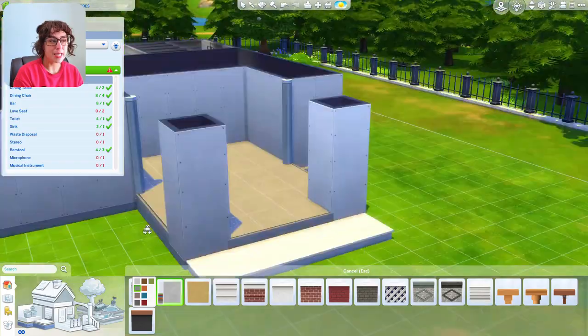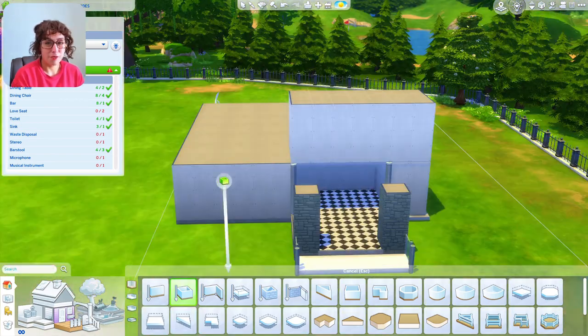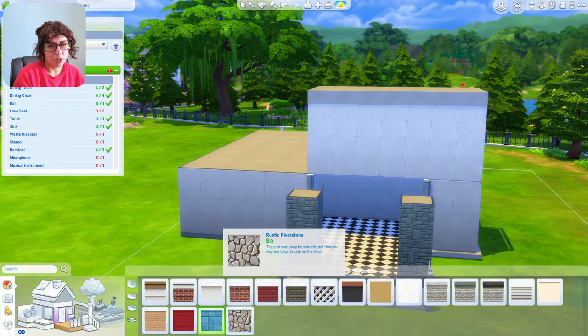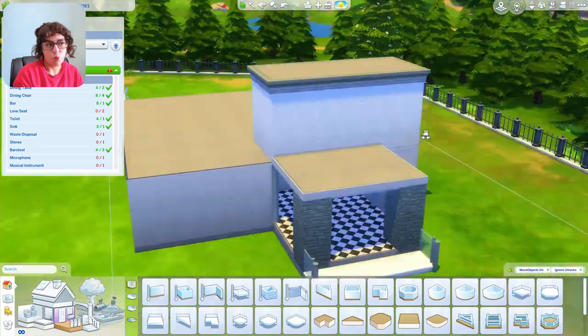This luxury party vibe is a very particular aesthetic — not exactly my style — but I figured I'd lean into it and go with an over-the-top glam look. We're creating a little second floor to give an overhang from the entrance, which also provides extra space for seating if you wanted to bring a date.